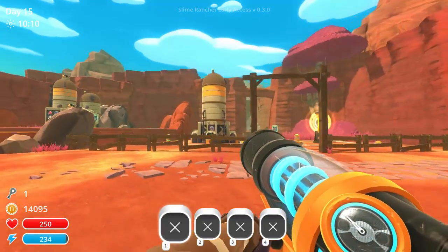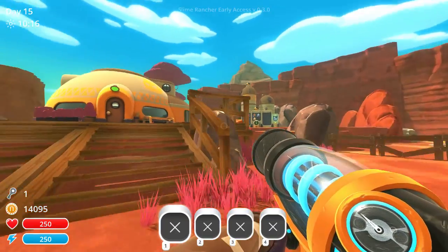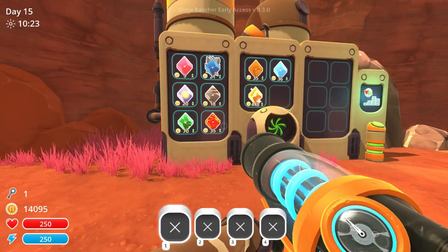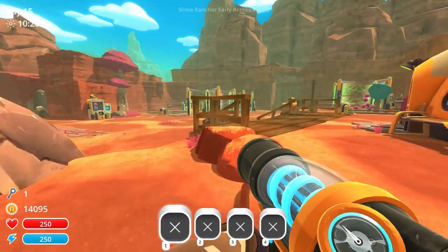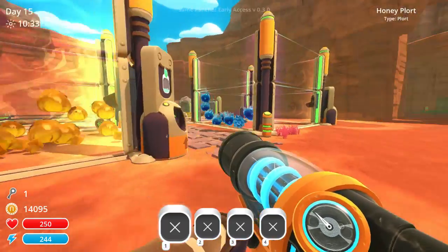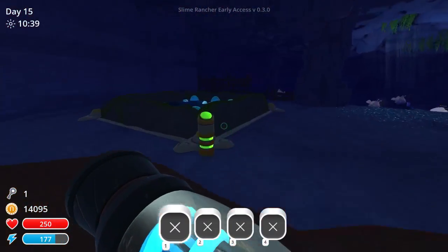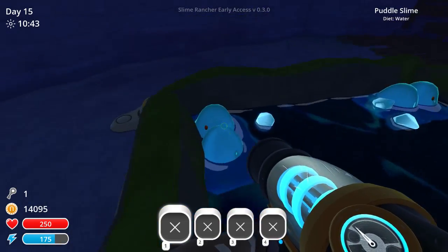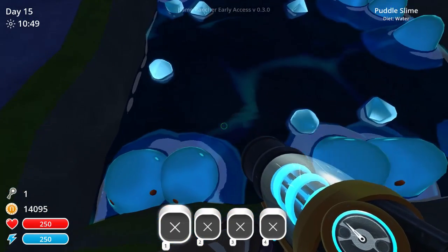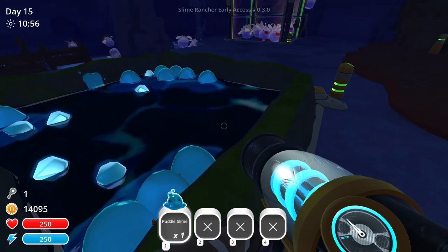It's not been more than two days and they released the new update. They've also changed some of the UI and a couple of other things. Frame rates are a bit finicky now. One of the listed changes was to the puddle slimes. The puddle slimes are adorable but I kind of preferred them with their previous look.